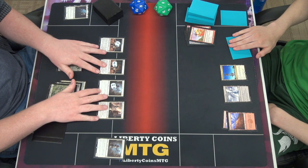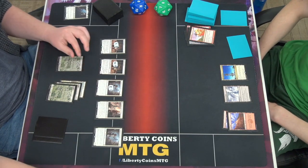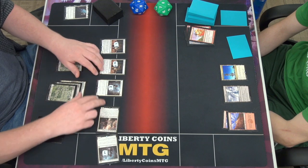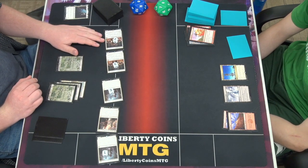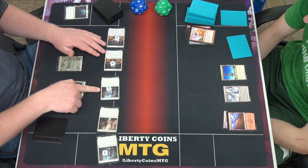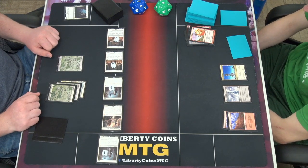Go to combat. You're always gonna end up at least at four. I gotta min-max this — it's important. Swing with everybody. Two triple triggers. Three, four, seven, eleven, twelve, thirteen, fourteen, fifteen — so I'm at negative seven.